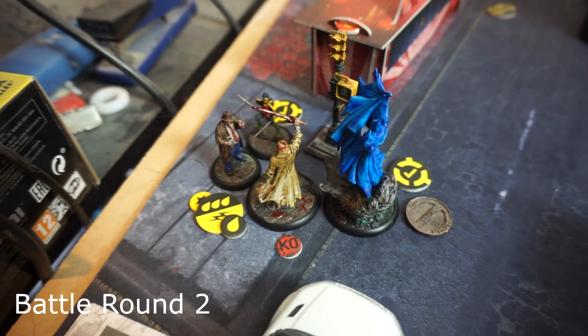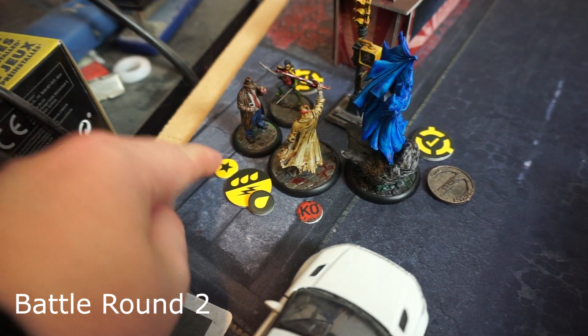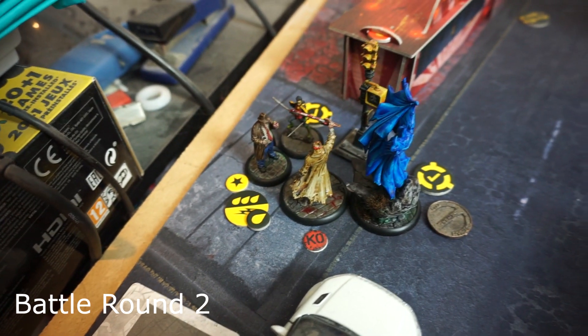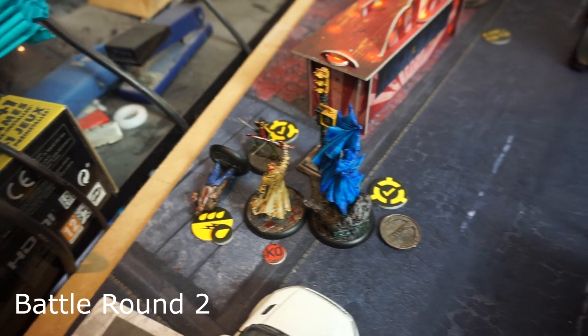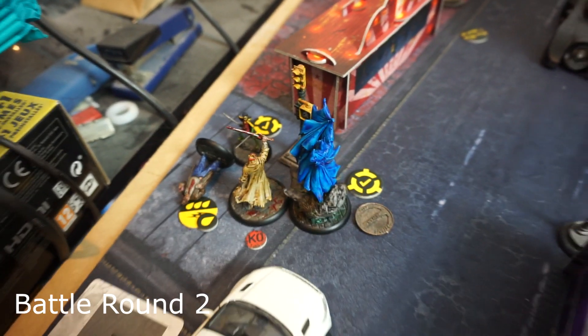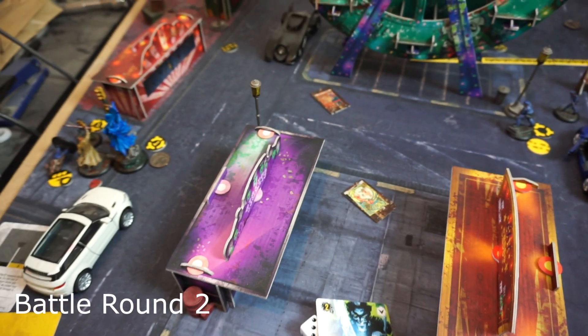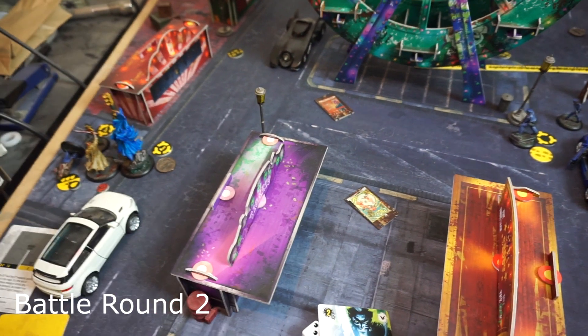Damian activated and moved up, then attacked Harvey. Harvey exerted an effort to make an attack die get removed — doesn't matter though. Four blood. Poor old Harvey. He is dead, which in turn has triggered From the Shadows, scoring two points because Bullock was the first person to go down. Had Harvey been able to activate, he was going to arrest the Heretic — he does have Arrest — but it's not going to happen now.